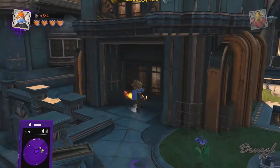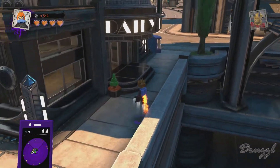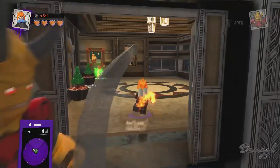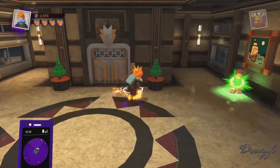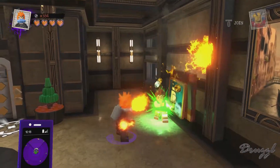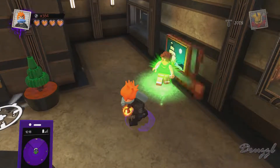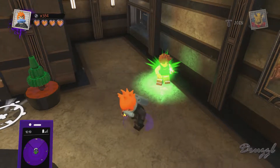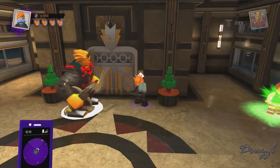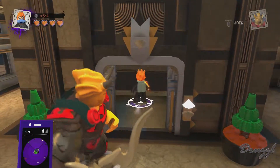Constantine, Spectre, Zatanna — nice! I didn't know I had all those, that's awesome. I knew they were there, I just didn't know they were actually in the game. Anyway, today we're going to run around Metropolis or Gotham depending on where I end up, doing some missions and searching for gold bricks.